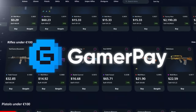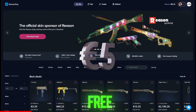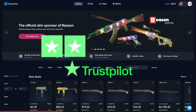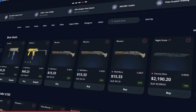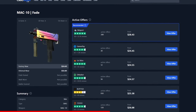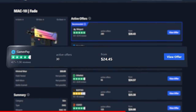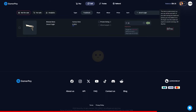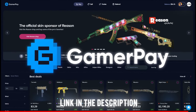Today's sponsor GamerPay wants to sponsor you with a free 5 euros on your first 50 euro deposit. GamerPay is an extremely trustworthy peer-to-peer skin trading website where you can find some of the cheapest CS2 skins on the market. GamerPay has no buying fee and only a small 3% selling fee, and you can even sell your skins on a trade lock. Click the link in the description to claim your free 5 euros today.